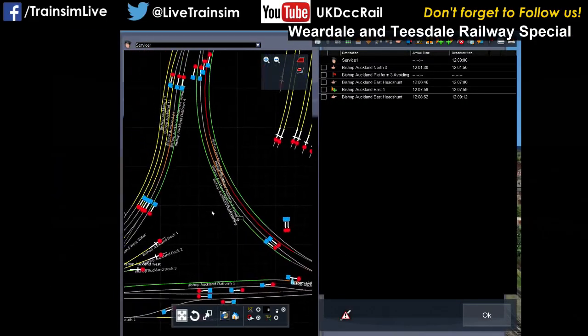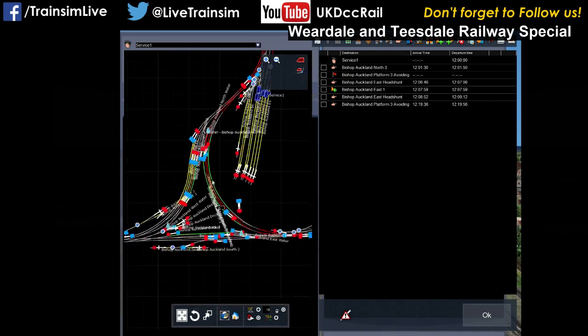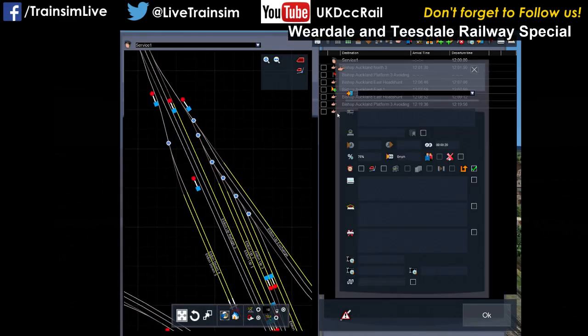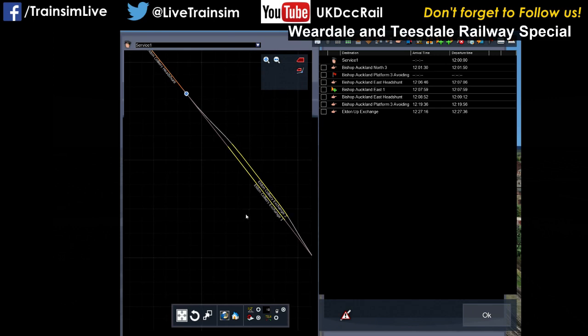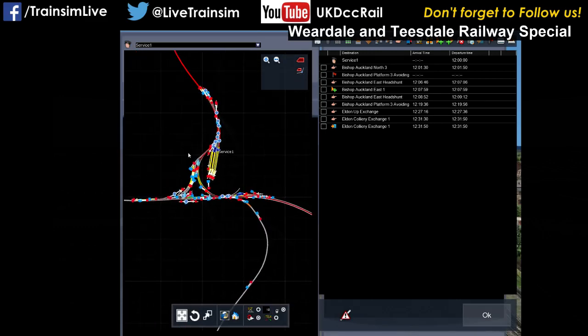Now I'm going to bring the train back to Bishop Auckland avoiding again. I generally find I prefer sticking to the markers that are on a route. And then we're going to come all the way down here and now we should be able to make it into the Eldenup exchange. And then we can push back up to the colliery exchange. I think I'm just going to end the scenario there because the point's been made really. We'll put an end marker there. In reality I probably want to do a little bit more, like maybe shunt the wagons around, but that's half an hour - that will do us for now.